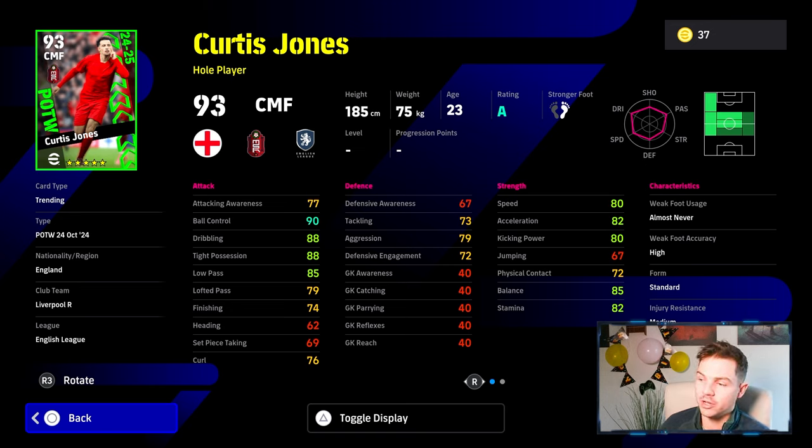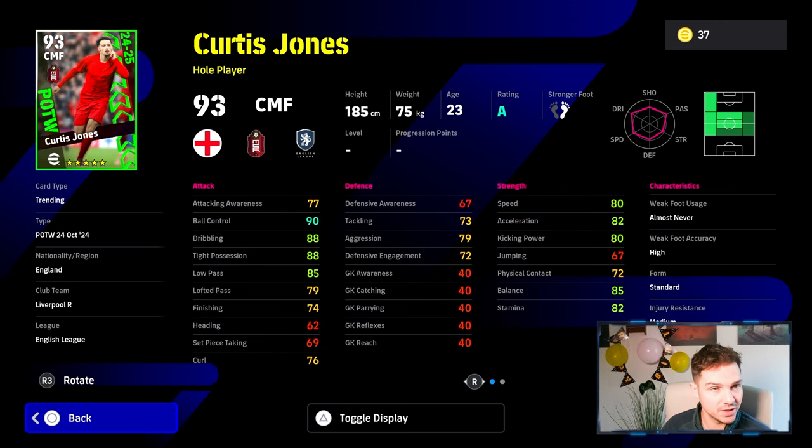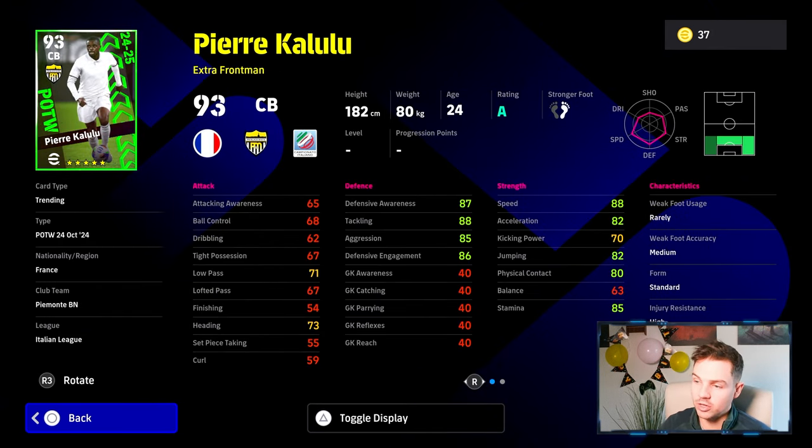Curtis Jones has brilliant ball control, dribbling, and high possession — all going to the 90s. With Arteta as a double booster you're getting essentially a plus four to those two key stats. He's also got some lovely player skills. It's a pity you can't give him flip flap, but he does have some nice skills. He doesn't have first time shot either, but as a CMF he's very decent and can play left or attacking as well.